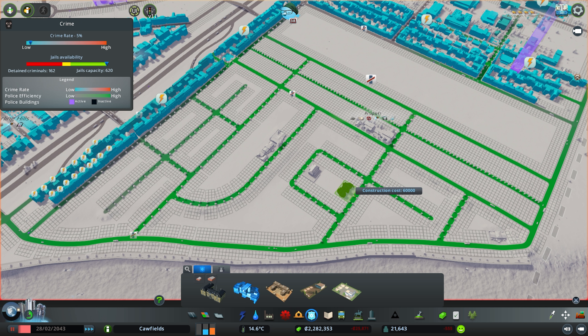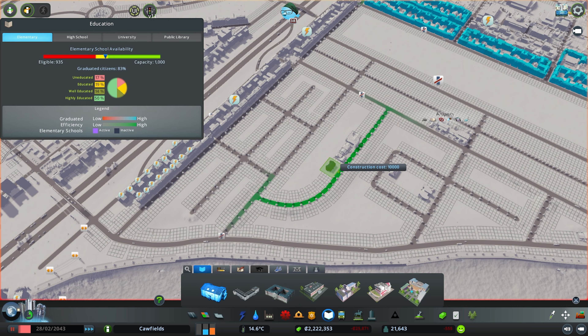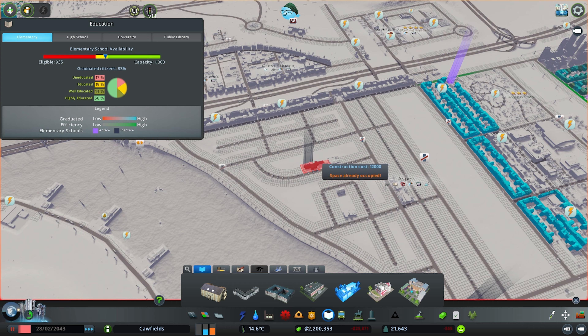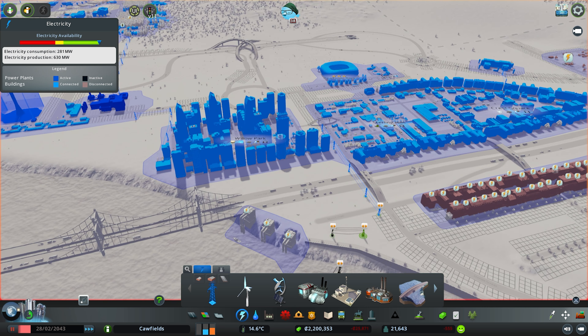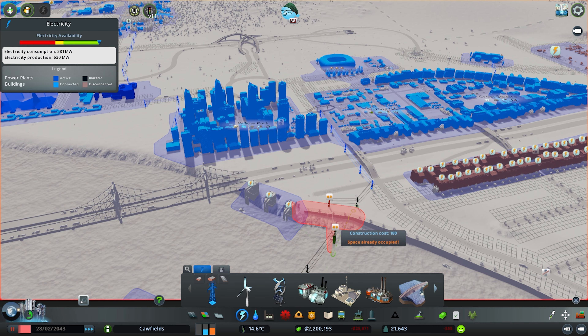Education is going to be important, so we're going to need to bring in some smaller elementary schools again. We've got the community school which we'll put down here - that fits in nicely. Things are starting to look a lot better. The next thing is to wait for our residents to come in and make sure they're all hooked up to the power grid, so we'll drag this power line to here and get them matched up nicely, then we'll jump ahead a little bit further until we're ready to talk further expansion.